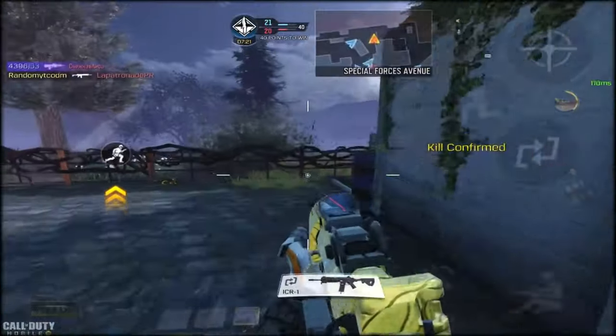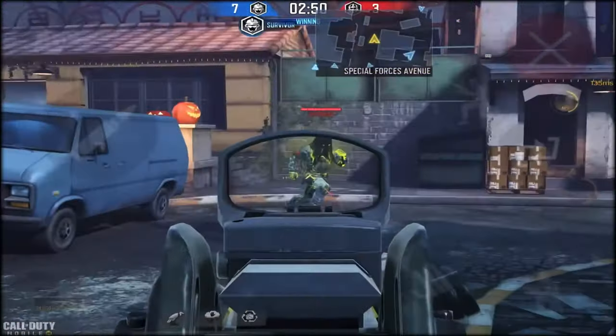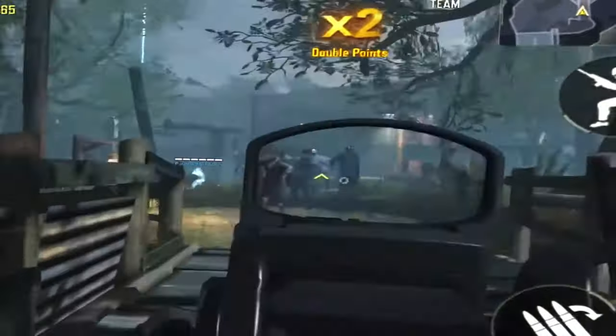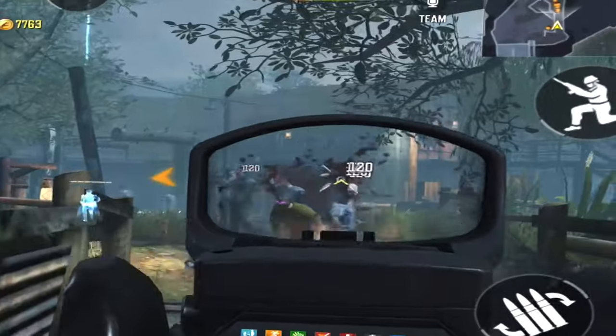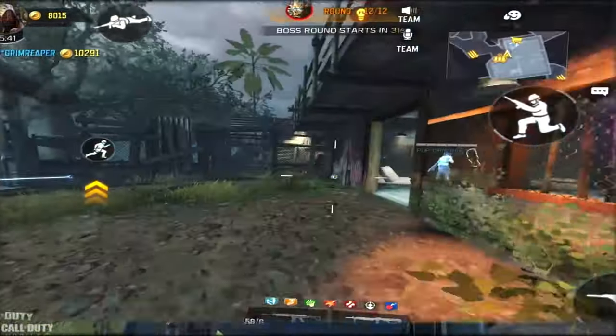Call of Duty Mobile released the assault rifle Krig 6 during the Season 9 battle pass called 'Zombies Are Back.' Did you know that 'Krig' means war in Swedish, Norwegian, and Danish? More facts about this gun coming up.